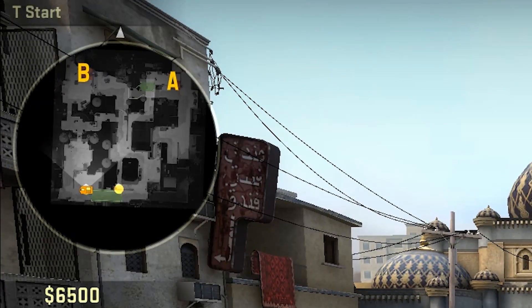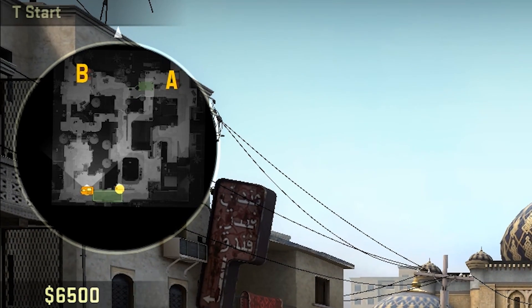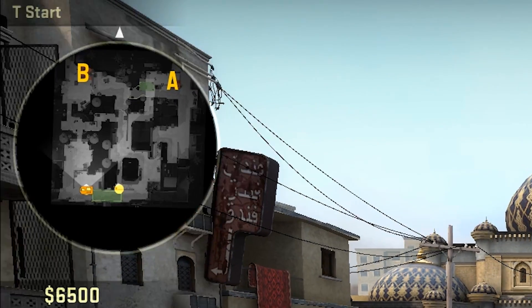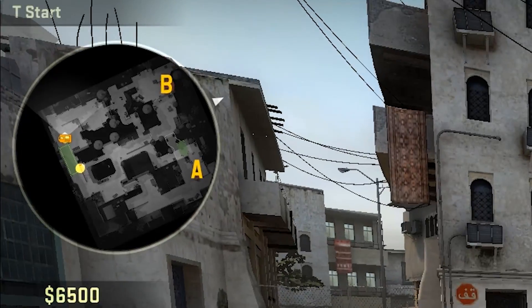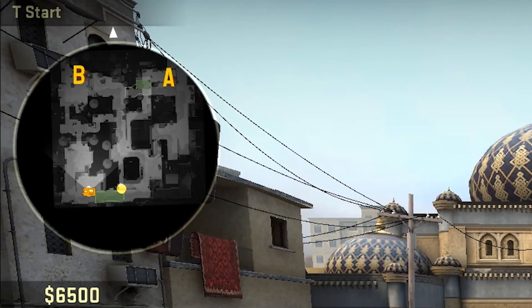So first of all, these are the radar settings that I use. I usually play in a smaller resolution but I'm recording in a bigger one so it might look a bit different, but this is mainly what I use. As you can see, the radar rotates with me, you can see almost the entire map, it's pretty clear, the icons are really clear, so these are simply the perfect settings for me.